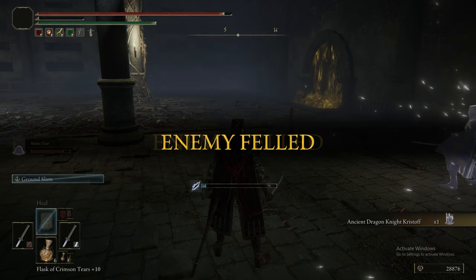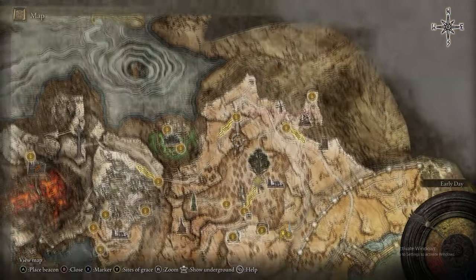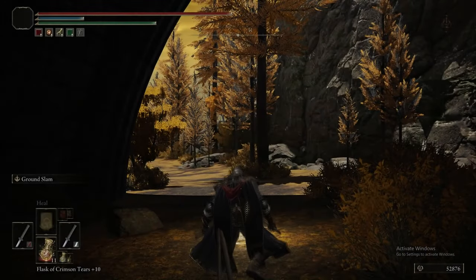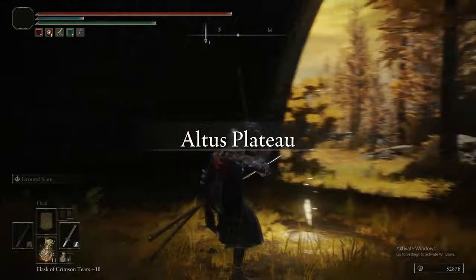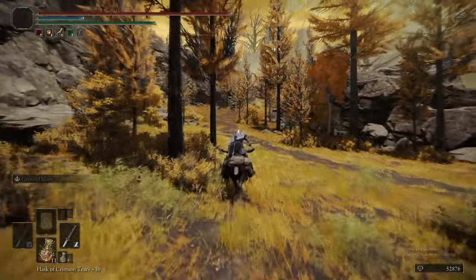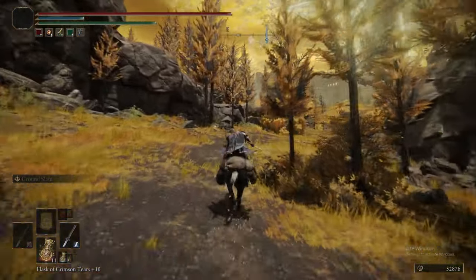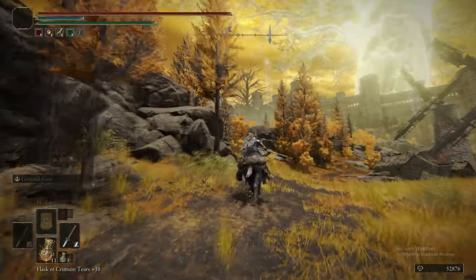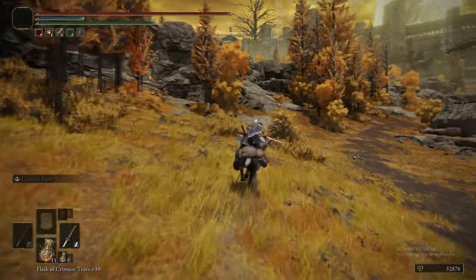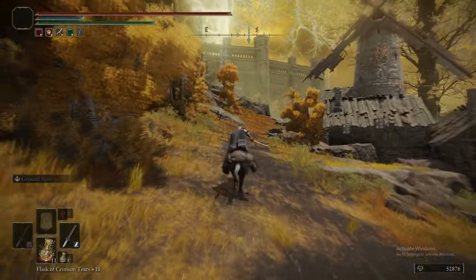Our reward is Ancient Dragon Knight Kristoff — one of the slightly better named summons. He's similar to the Great Shield soldiers in that he's more of a tank summon than DPS. He has a big Great Shield and tanks damage, but unlike Latenna he doesn't have a teleport or projectile — he just has more health and defense.